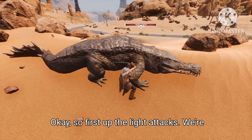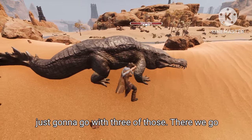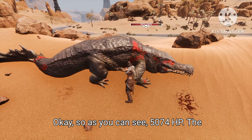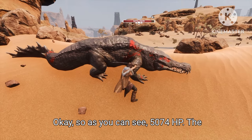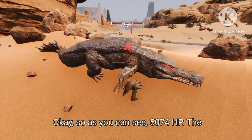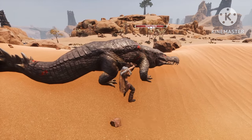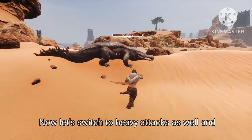First up the light attacks — we're just going to go with 3 of those. There we go: 1, 2, 3. As you can see, 5074 HP is left on the crocodile after we damaged him with the light attacks.